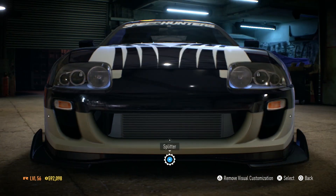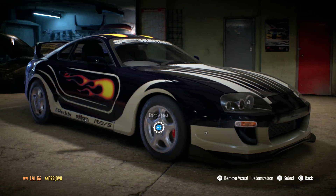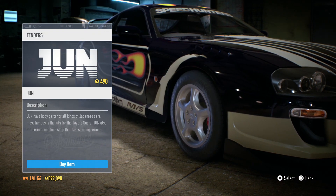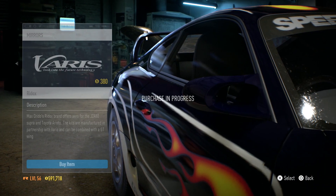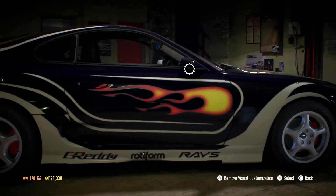You can literally go through the whole storyline with Vick's Supra, and you unlocked it so early on. I believe he was around Blacklist 13, 12, somewhere around there. So you got it pretty early on, and I've got to say it was one of the best cars in the game. I'd say next to the M3 GTR, in my perspective anyway.